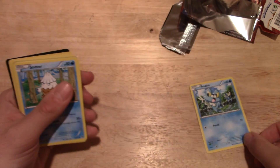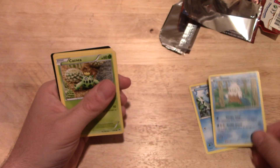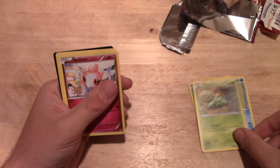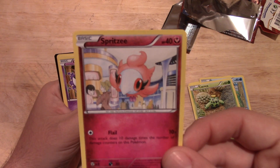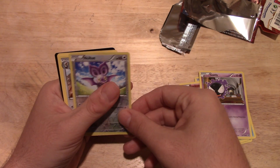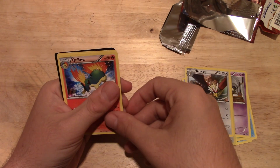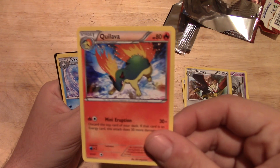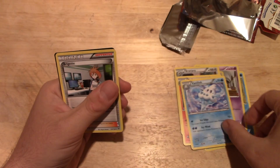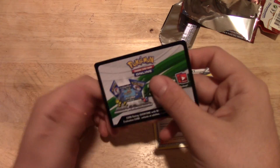Now we got Snover. Got Spr — Sprite Z. Got Gastly. Got Zubat. Got Braviary. Got Quilava. Got Vanquish. Got a trainer card — not sure of the name.